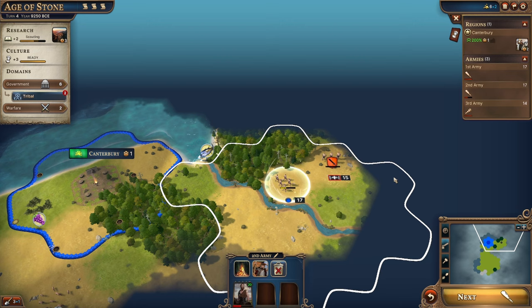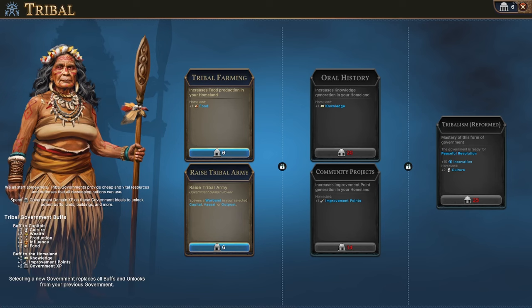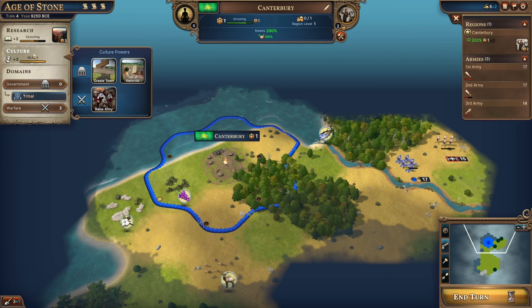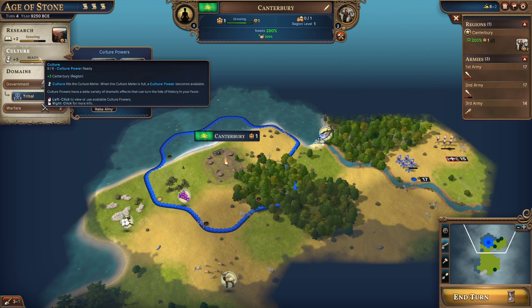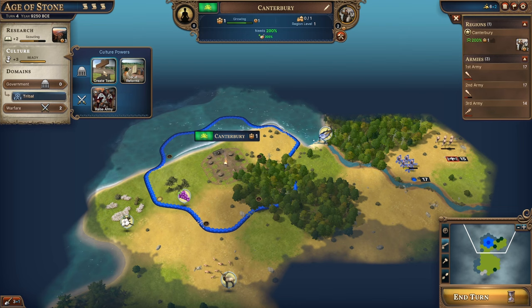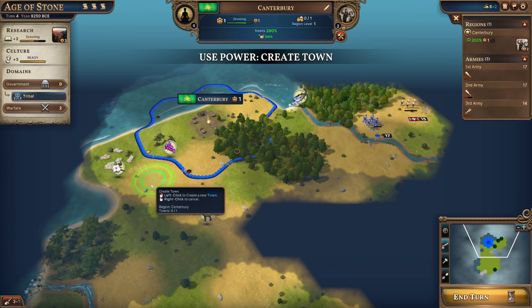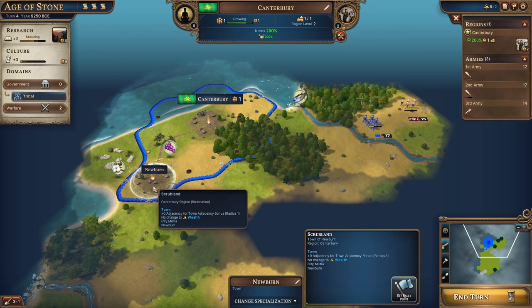We have enough government XP for our first pickup. The plus one food will help our city keep growing — we'll take that. We also have enough culture to use a culture power. There are various things that change as you progress through the ages. We'll create a town right here between these two bonus resources, since towns get a bonus for adjacent resources — we'll get some extra gold once we develop these two tiles.